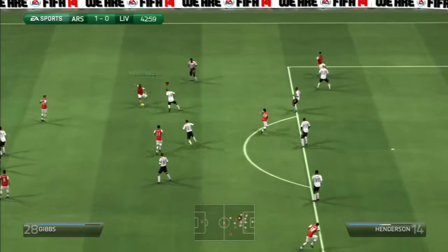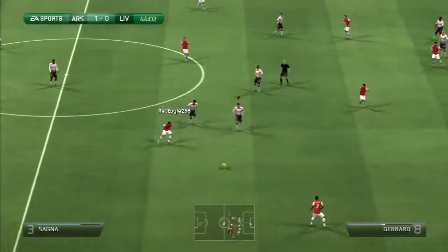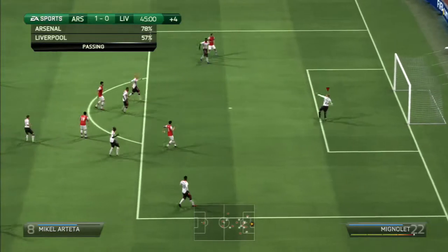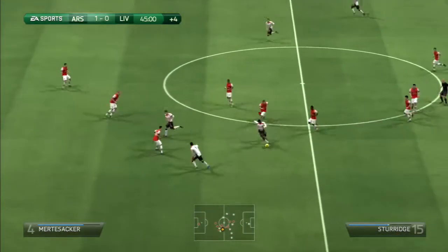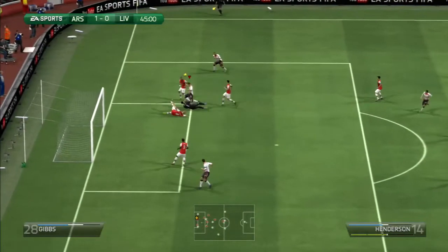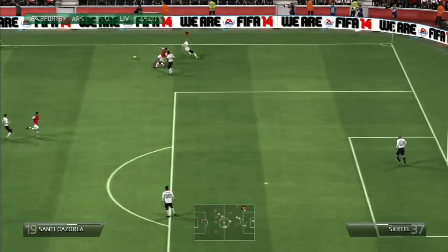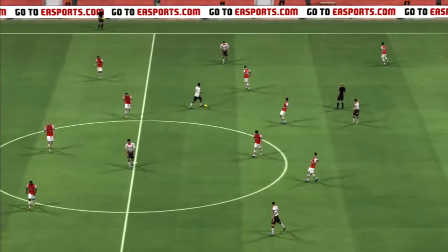This is Gibbs — good ball control by Gibbs, but he finally loses it. Jack Wilshere brings up the ball. Arsenal, you feel they are perhaps playing a bit too aggressively in midfield. If they lose the ball, it could be a chance on for Liverpool. This is a shot by Cazola — Mignolet deals with it. This is Sturridge now, going down the left flank — good ball over the top. Jordan Henderson could be in here. Koscielny misses the tackle — this is Jordan Henderson with a chance for Liverpool. Good chance wasted by Jordan Henderson. And Szczesny deals with it. It's half-time here at the Emirates Stadium.